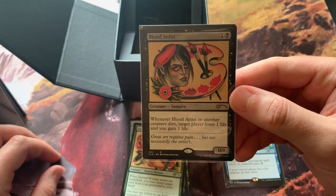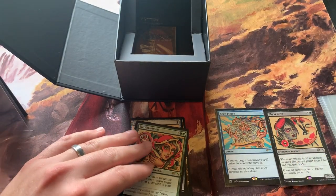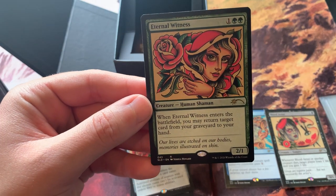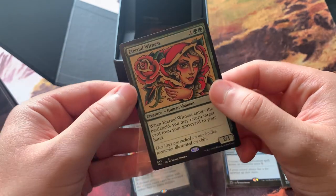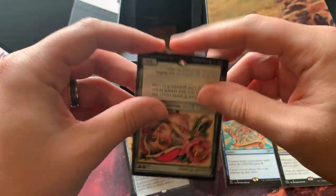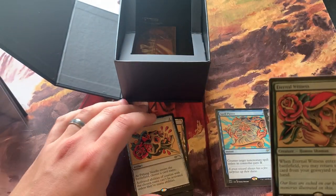The art is a little crazy, but I kind of like it. Eternal Witness: when it enters the battlefield, you may return target card from your graveyard to your hand. Not a bad one, especially for Golgari. I like that art.